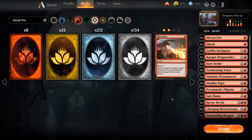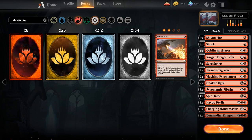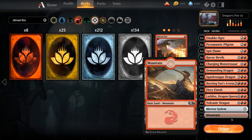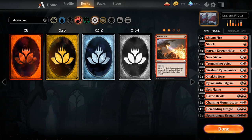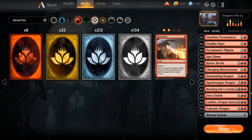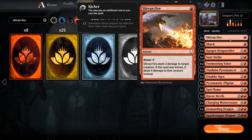We're adding two copies of Shivan Fire — a 1-mana instant dealing 2 damage to a creature, with a kicker of 4 generic mana to deal 4 damage instead for a total of 5 mana. To make room, we cut the three Goblin Instigators, which are weak and not synergistic. We also cut one Mountain since Tormenting Voice can help find lands, and cut the two Fiery Finishes since Shivan Fire is much more efficient at a lower cost.